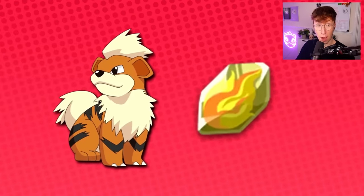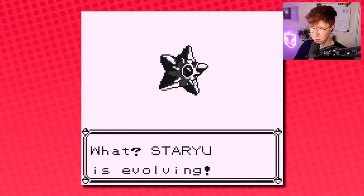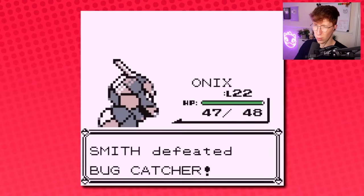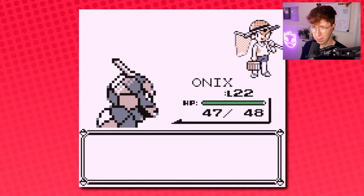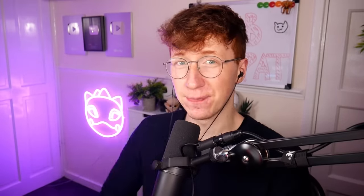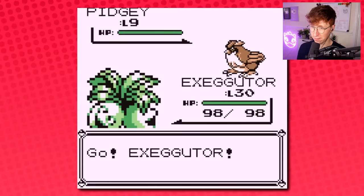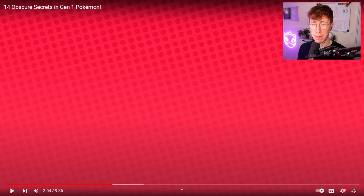Did you know you can also skip the need to use stones to evolve? For example, if you catch an Onix in Rock Tunnel, you can use it to evolve Staryu. To do this, you simply have Staryu level up in battle and then switch to your Onix to finish the fight. For some reason, the game code uses the same memory address to detect whether an item is used or whether a Pokemon is in battle, and it just so happens Onix aligns with the Water Stone. It's not just Onix that this works with — doing this with Exeggutor evolves Moonstone Pokemon. You can do Thunderstone evolutions with Growlithe and Leaf Stone evos with Psyduck. I always say that Gen 1 was made and held together with papier-mâché hopes and dreams.